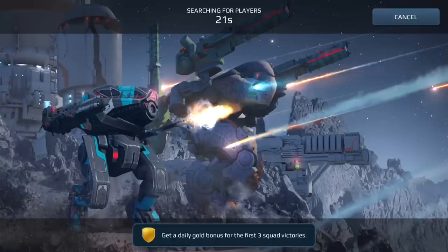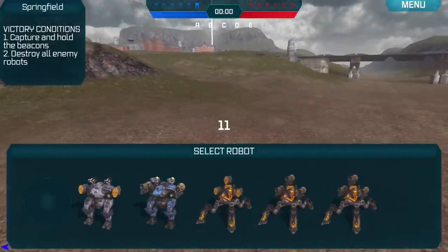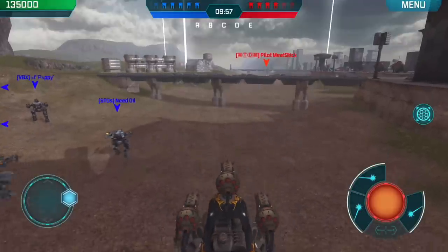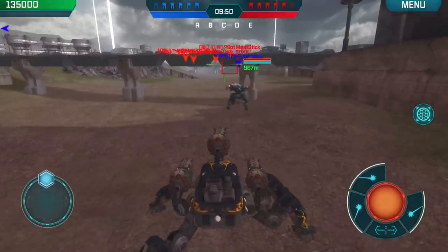We're on a larger map here, which is actually a good example to see how well the Fujin performs and how to use this bot. I'm taking a look to see what my opponents are dropping — I see a Carnage, a Patton, and a Galahad. I'm going to run the Taerans first because I saw there's a Carnage, and Taerans go through the energy shield which the Carnage has.